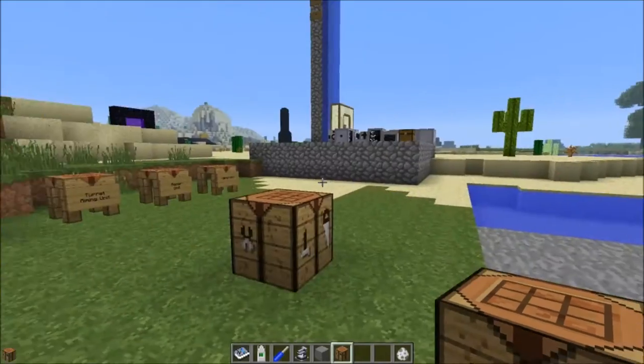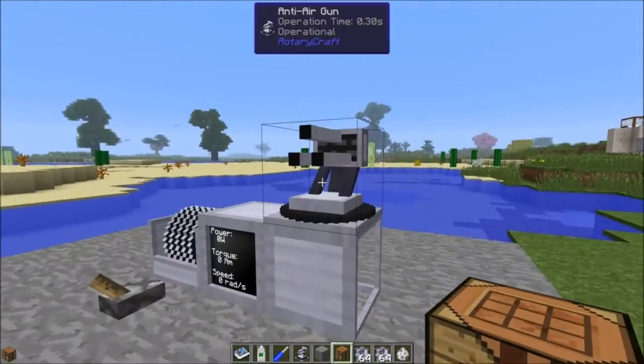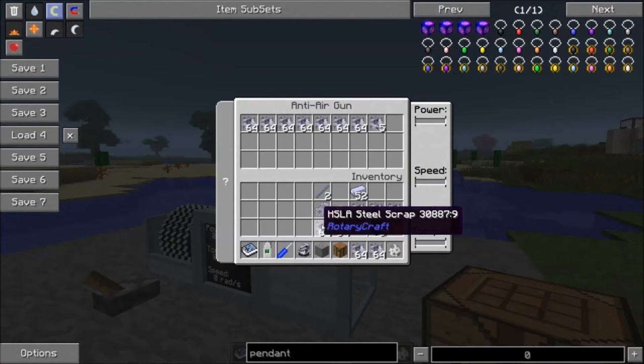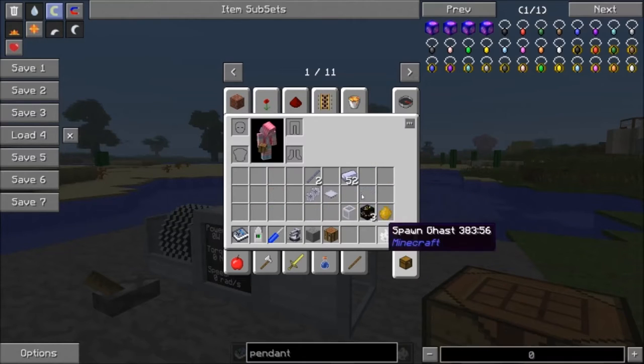Get yourself a bunch of scrap because this thing fires very quickly — it fires really fast. Obviously you're not going to need a massive amount, but remember this is an anti-air gun so it's only going to be useful if you're being attacked by flying mobs.